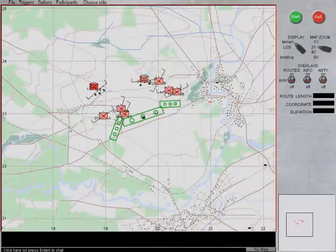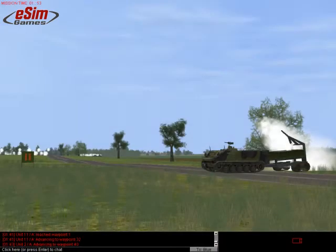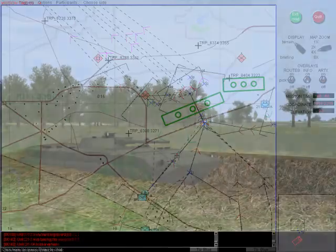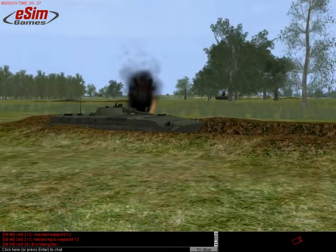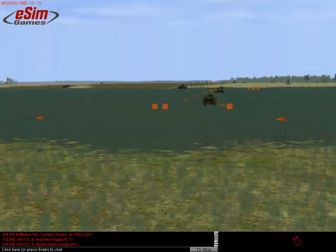As the defender of a mine obstacle, keep in mind that a deliberate breach is a complicated process. Most often, the enemy will try to avoid breaching the obstacle altogether. Therefore, consider mine obstacles more as barriers to guide the enemy towards a location where you can kill them with superior firepower. However, any obstacle without sufficient defenders to overwatch enemy activity is a mere speed bump and not used to its maximum effect. Breaching an obstacle is a complex process which you can disrupt rather easily, making it a costly exercise for the attacker.